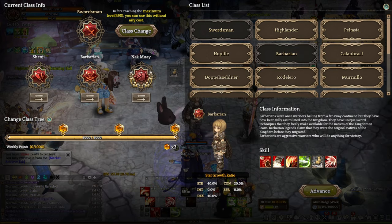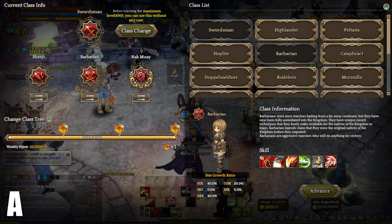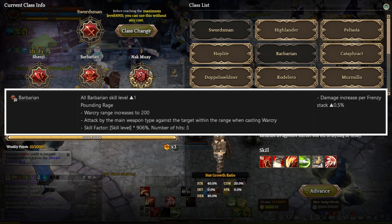Number 4, we have Barbarian at A tier. Barbarian is a bursty DPS Swordsman class that can use all types of weapons and offers a very strong support debuff and buff that synergizes with other Swordsman classes. Some good examples would be Warcry and Frenzy. This is also one of the reasons why you will see a lot of Barbarian in the rankings for the Swordsman category. Barbarian Vibora level 1 adds 1 extra level to all Barbarian skills and improves Warcry with a new effect called Pounding Rage, which increases the range of Warcry to 200 and attacks targets within the range by the main weapon type when casting Warcry. The skill factor of Pounding Rage is the skill level of Warcry multiplied by 906%, and it hits up to 3 times. At level 4, Barbarian Vibora provides a damage increase of 0.5% per Frenzy stack.